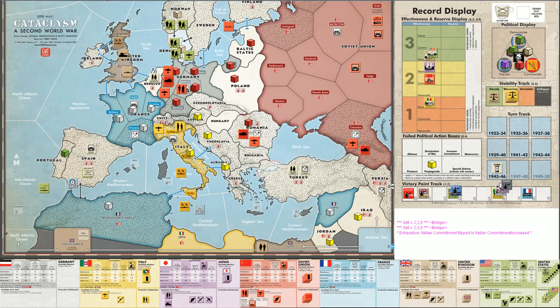The Italians are now stuck at exhaustion. They have exactly the same number of units they had before because they never went to total war. Remove all powers' cubes from failed political action boxes. Return powers' reserved to status guard. Effectiveness check for each area containing a power's cubes but none of its land units - I guess that includes Rome. So let's do effectiveness checks for Italy.